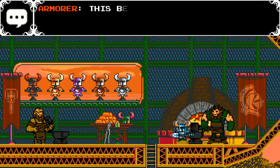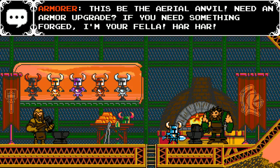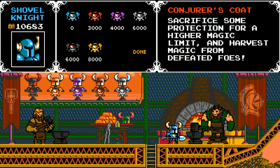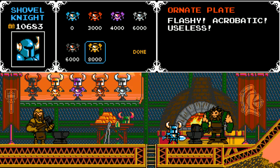Check out these guys. This be the aerial anvil — need an armor upgrade? If you need something forged, I'm your fella. Har har har. Oh, sweet. Gold when you fall in battle. Sacrifice some protection for a higher magic limit and harvest magic from defeated foes. Not bad. Perform two consecutive shovel drops to unleash a powerful charge slash. That sounds good.